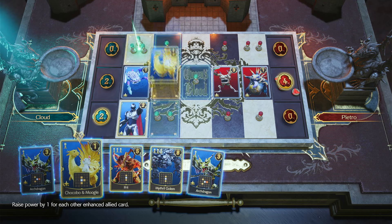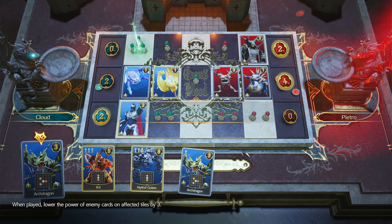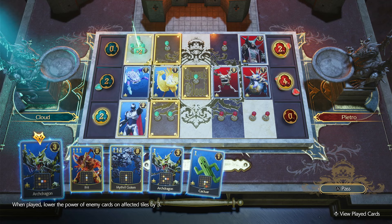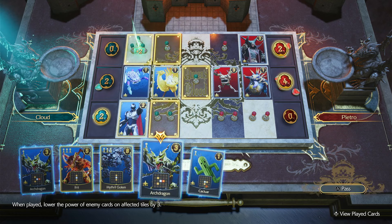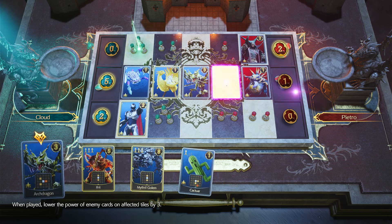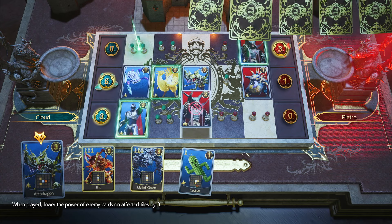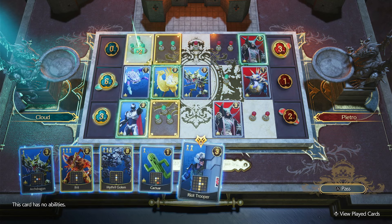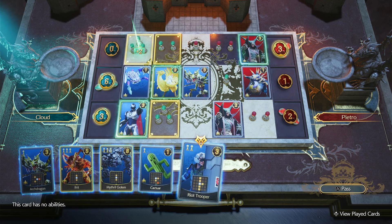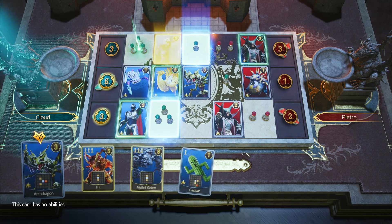Now let's get the Chocobo out — let's take this spot. Now what do I want to do? I think I want to attack. Let's go ahead and burn this guy up. That's not a big deal. I think I want to protect that spot a little bit, so what I'm going to do is use this guy. Let's grab that spot and just protect that lane.